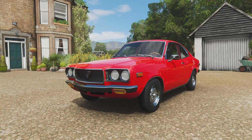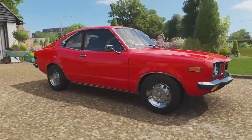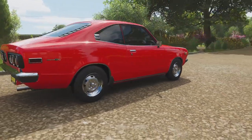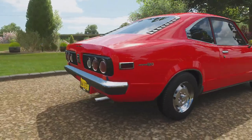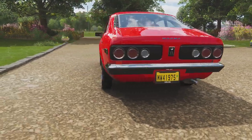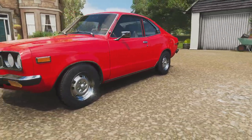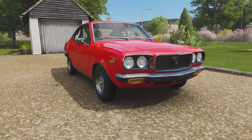Hello everybody and welcome back to the MaldiWorm Gaming Channel. My name is MaldiWorm4975 and today we are checking out a brand new car in Forza Horizon 4 — the Mazda RX3. It's a very strange little JDM vehicle. You can see it right here: Mazda RX3. The back of this thing looks very strange indeed, but it is a classic JDM vehicle — a small, compact car, which really appeals to me.